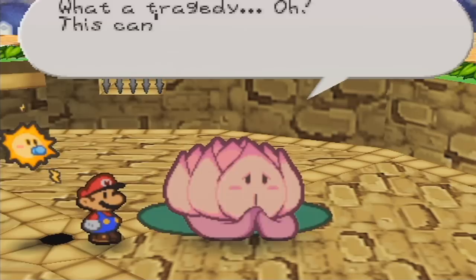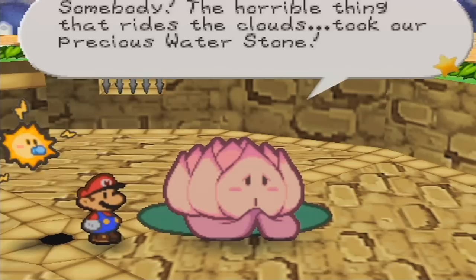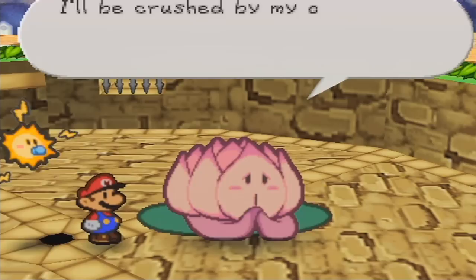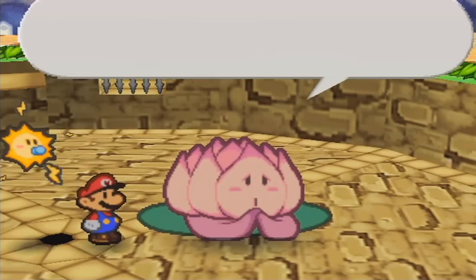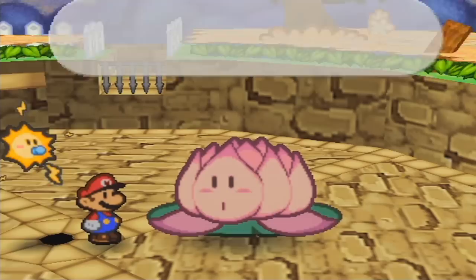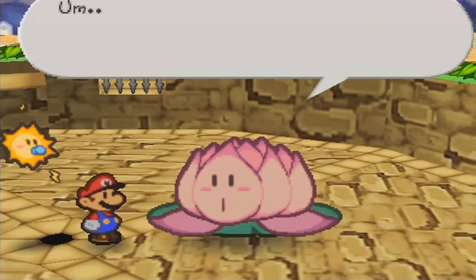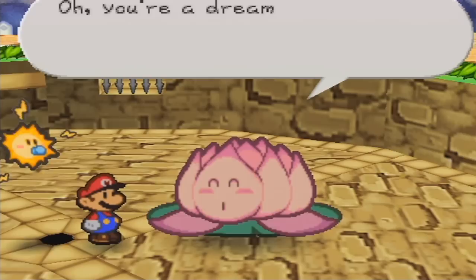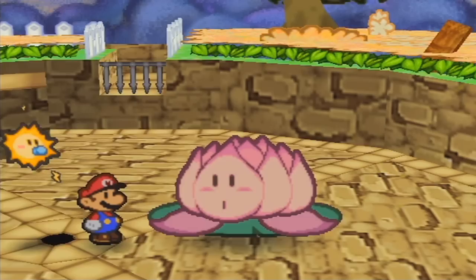The flower, Lily, explains that the spring went dry because a horrible creature riding the clouds took the precious water stone. Water flows from that magical stone, and without it the spring won't recover. She'll wither under her own weight without water to float on. We say we'll help her get the water stone back, and she gives us a hint about what it looks like.